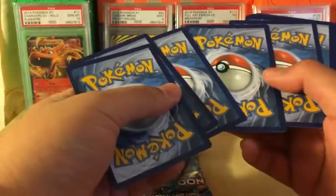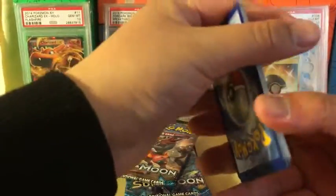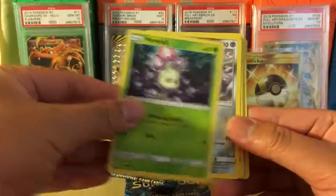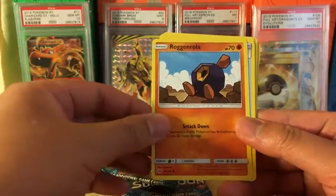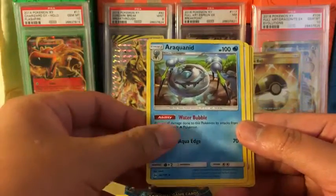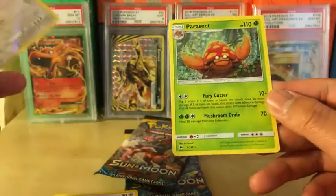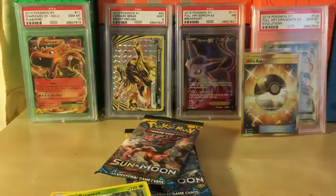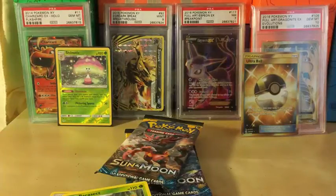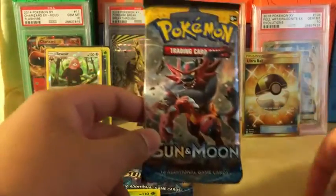Let's see what we can get out of the next pack. We got a darkness energy, Marill, Skarmory, Caterpie, Sandygast, Roggenrola, Rare Candy, Roggenrola again, Spinda, reverse holo Bewear — is it a rare? Yes! And a Parasect regular rare. Two cards that need to be sleeved: the Chandelure from before — I completely forgot because I was looking at the Ultra Ball — I'll get that one graded for sure. And we got a Bewear.